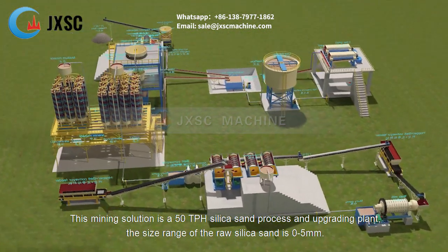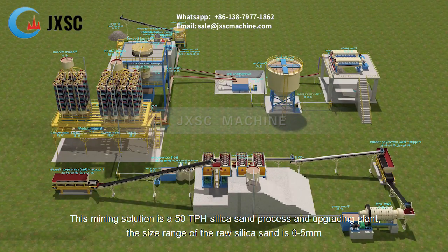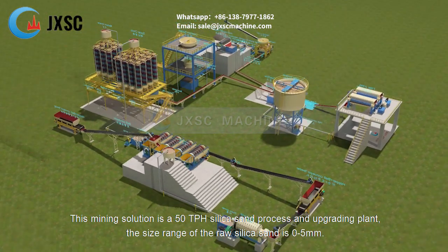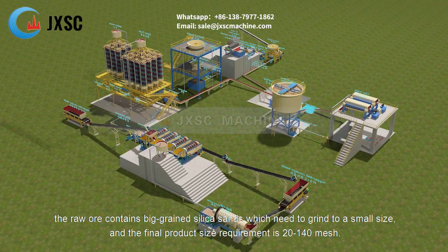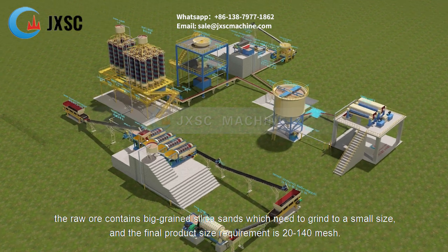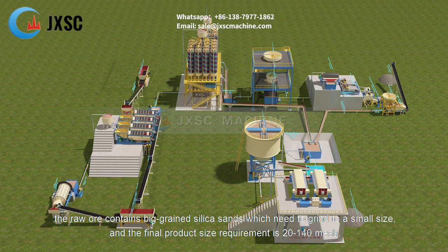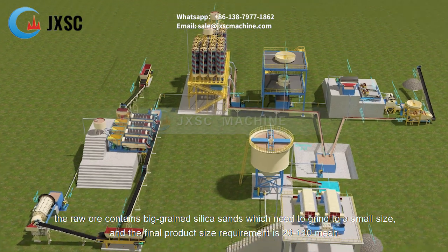This mining solution is a 50 tph silica sand processing and upgrading plant. The size range of the raw silica sand is 0 to 5 mm. The raw ore contains big-grained silica sands which need to be ground to a smaller size, and the final product size requirement is 20 to 140 mesh.